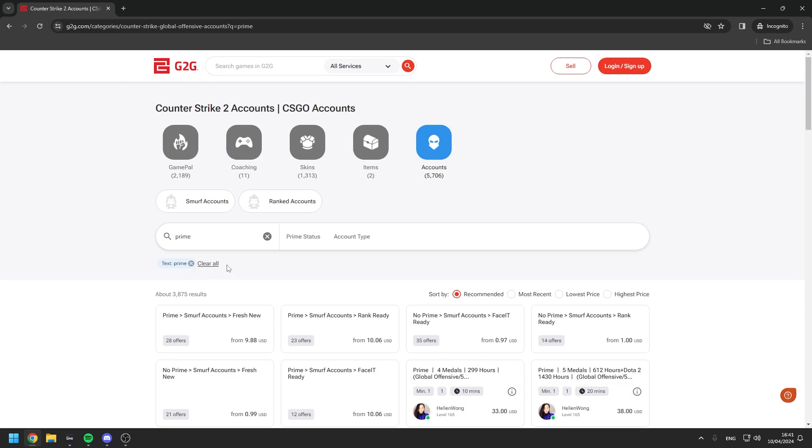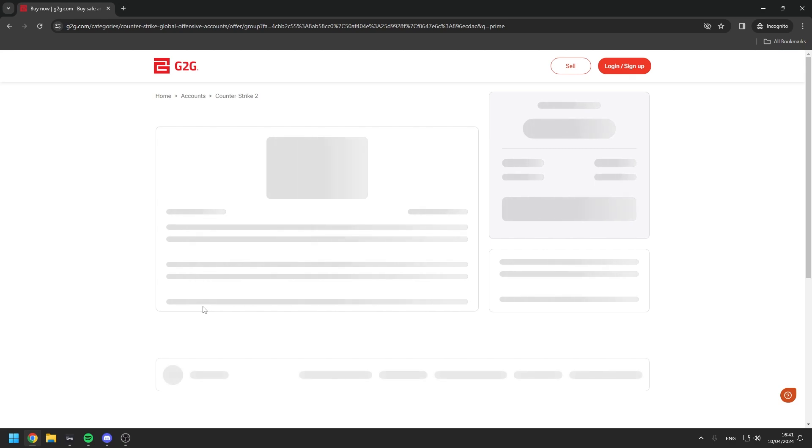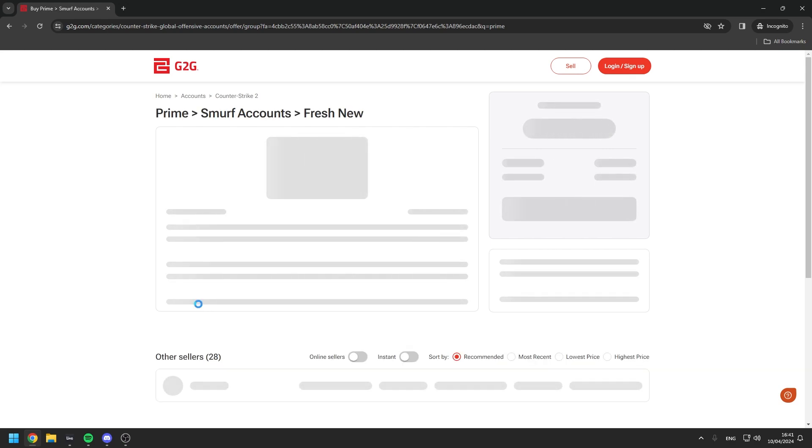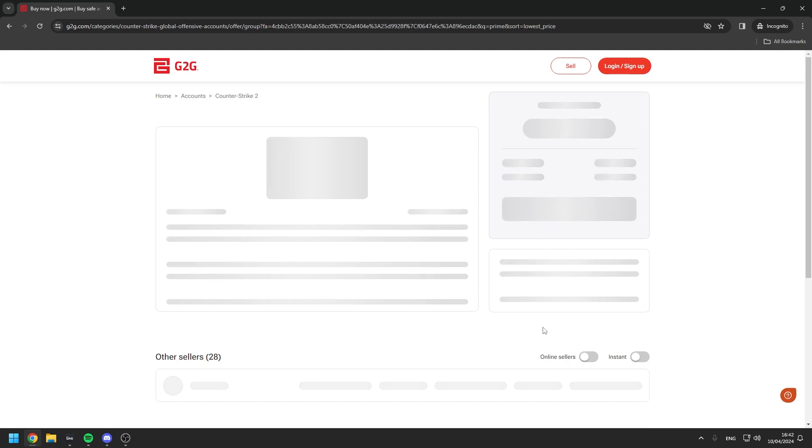You can see that we selected Prime and you're going to see something that says 'Prime Smurf Accounts Fresh New' — this is what you basically want to press on. Then what's going to happen is you want to go to Lowest Price because we don't really want to pay a lot, so we're just going to go over here.